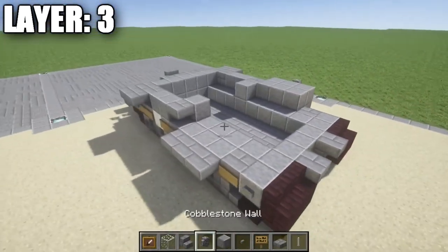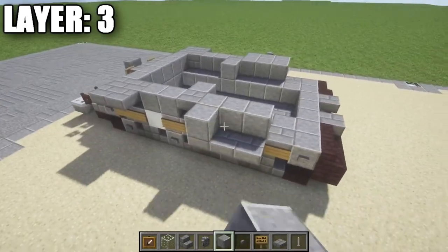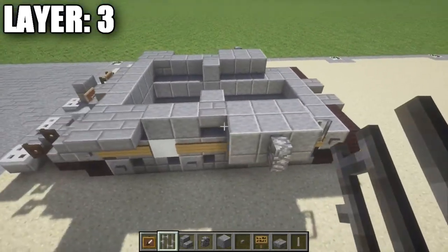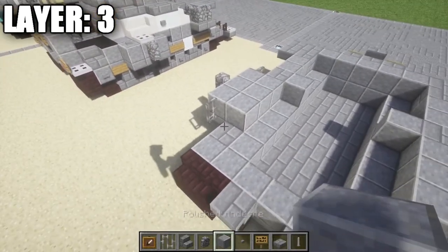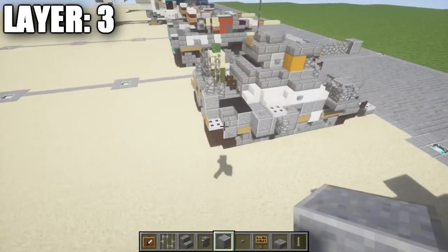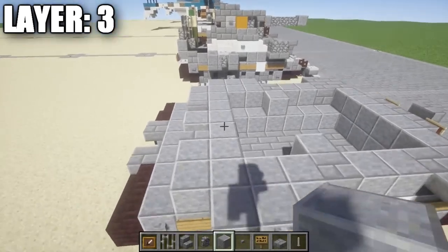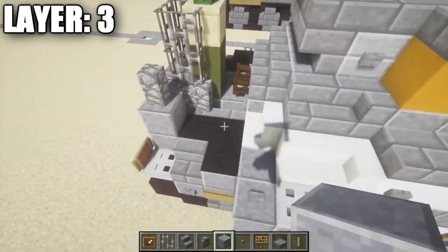On the other side place a row of three polished diorite blocks, a second row of three, a cobblestone wall, and iron bars on the side of those three polished diorite blocks. Then place a polished diorite block back on both sides, one going toward the center on both sides, then a stone brick stair and another stone brick stair, a polished diorite block in the very center, and fill the row all the way across to close any gaps. This part is where the missile will be positioned.